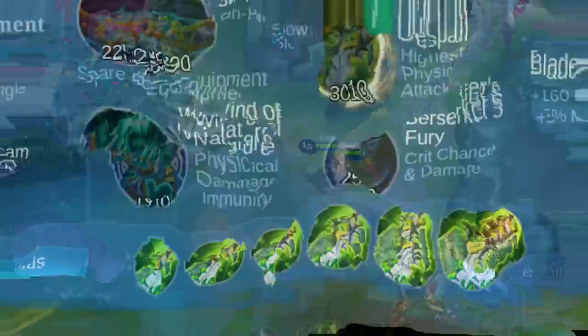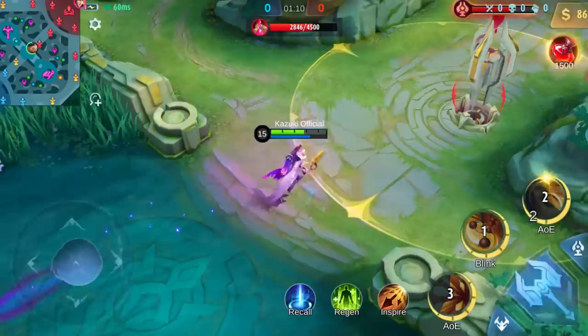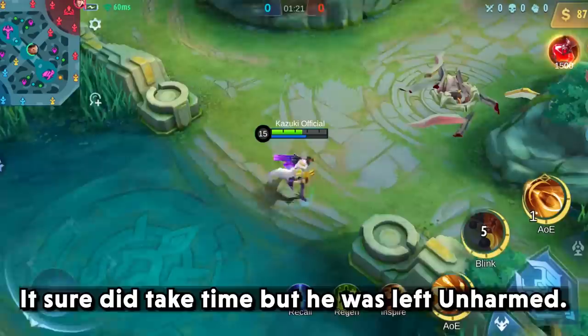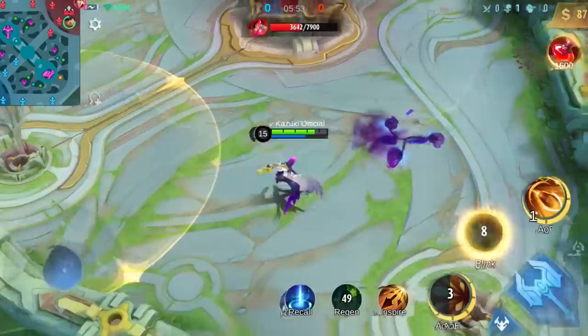Next, I want to include Clint in this list because of his passive. I am using this build with him for maximum damage output. The process is slow but the damage cannot be underestimated. It sure did take time, but he was left unharmed. I'm pretty sure you can do this with the base turret too.